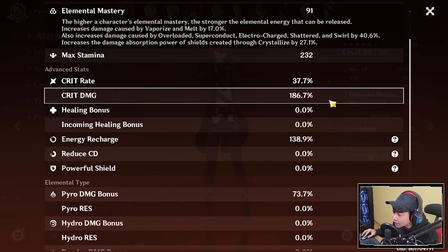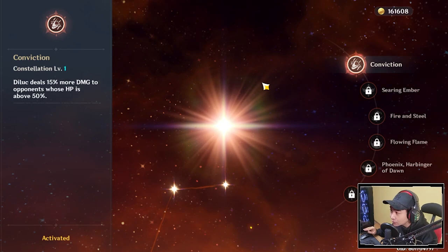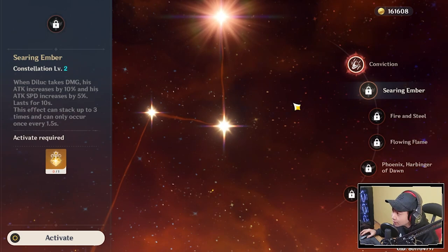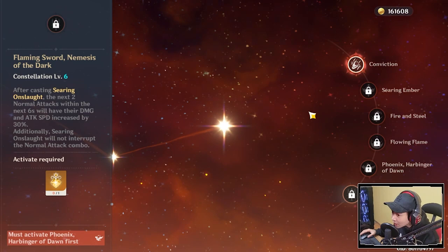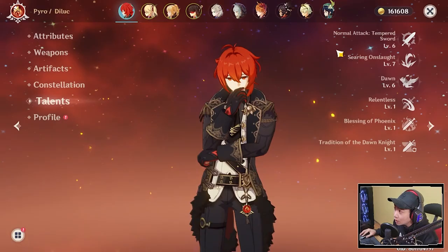For Diluc's constellations, I got really lucky with the first one — I was able to pull two Diluc in 30 rolls on this account. The first constellation makes you deal 15% more damage against opponents whose HP is above 50%. The second increases his attack speed. The fourth increases damage for his E. The sixth increases damage for his normal attack, no longer interrupts his normal attack combo, and increases attack speed even further, making Diluc do massive DPS.